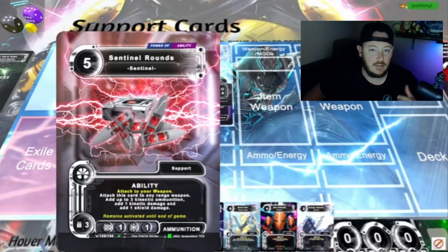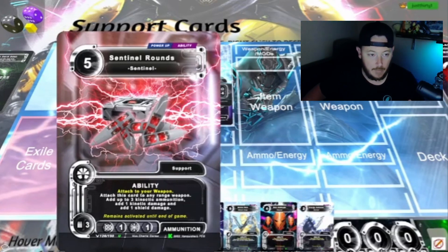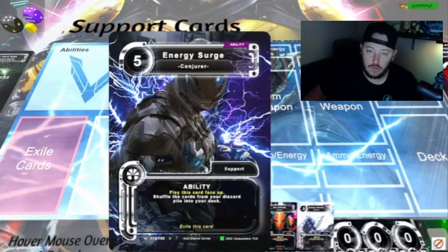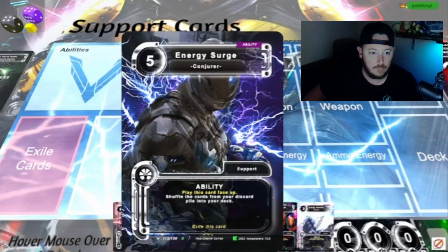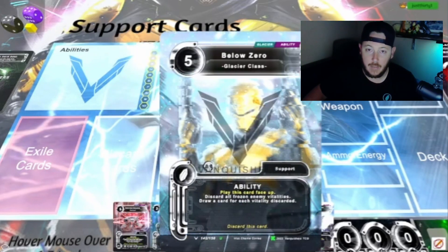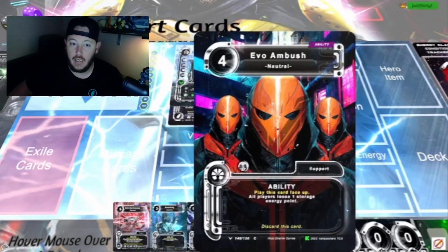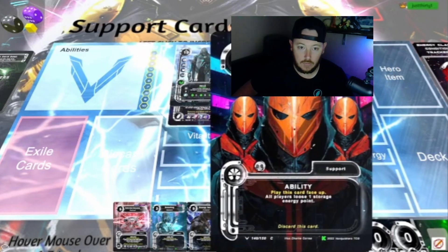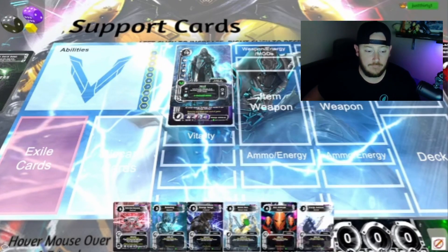Just like all the other abilities, we got different ones for different classes, types, and heroes. We got a sentinel for the sentinel-type hero, an assassin for the assassin-type hero, a conjurer for the conjurer-type hero, a glacier class for the glacier heroes, and we got our neutrals — any hero can play the neutrals.